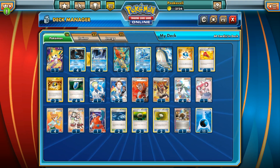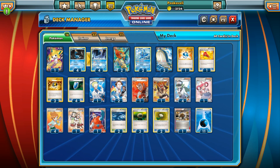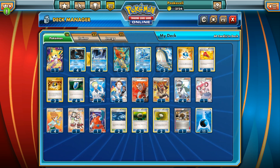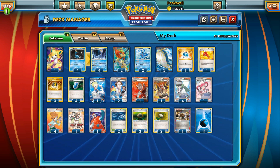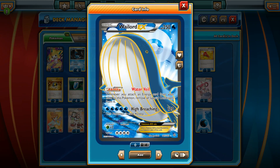Hello everyone, this is Puka and welcome to another edition of Bad Deck Monday, where we take some silly ideas, put them into action, and see if we can have some fun. Today we're going to look at one of the most requested cards from this new set — you guys have asked for him, I tried not to use him, he's painful to use, but we're gonna bust him out today: Wailord EX.